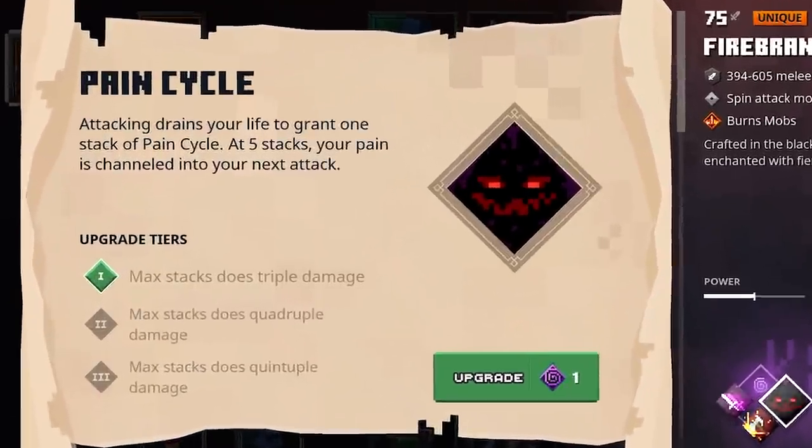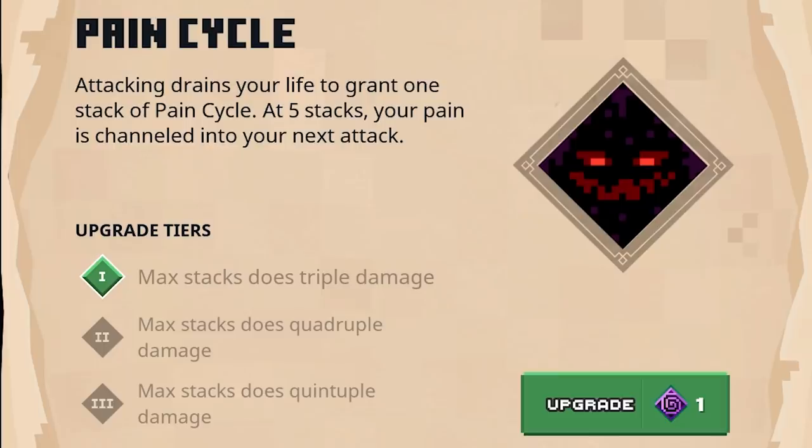The first enchantment is the Pain Cycle. Attacking drains your life to grant 1 stack of Pain Cycle, and at 5 stacks your Pain is channeled into your next attack, which will deal a lot of damage. On Tier 1 it will only deal triple damage, but if you crank it up to Tier 3, the maximum stack will deal quintuple damage — 5 times the damage of a regular hit.